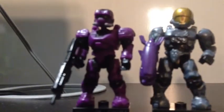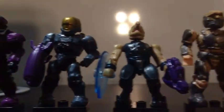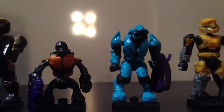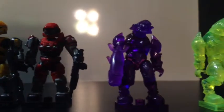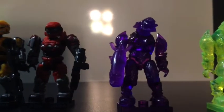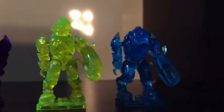The figures are Purple EOD, Stealth EVA, Cumber Jackal, Tan Marine, Copper Grunt, Cyan Elite, Yellow Mark V Base, Red Grenadier, Purple Translator, Blue Translucent Elite, Yellow Translucent Elite, and Blue Translucent Elite.